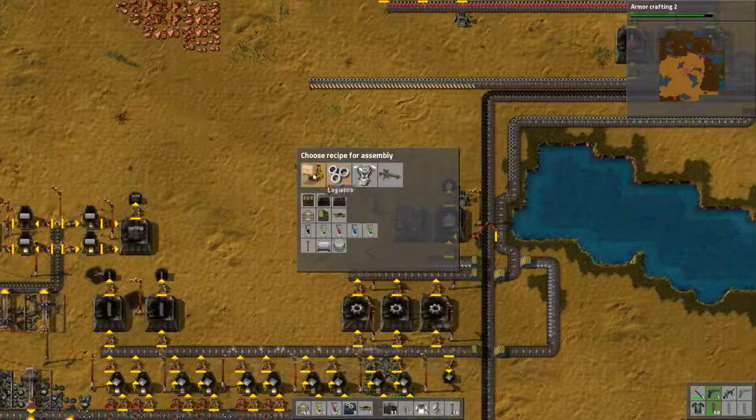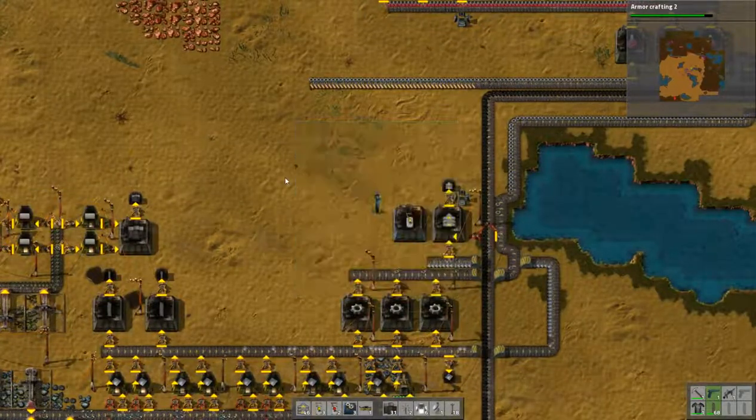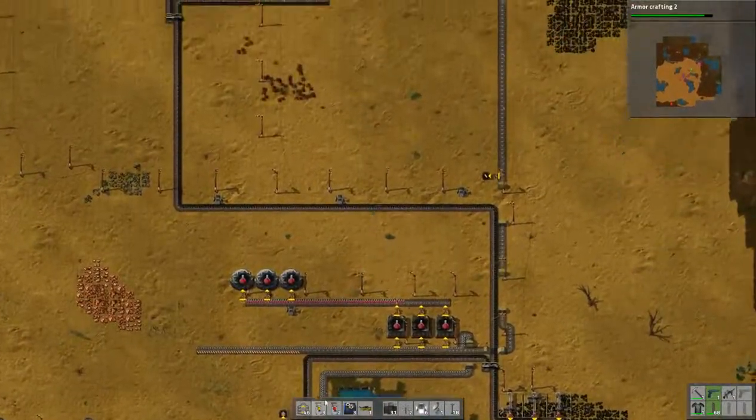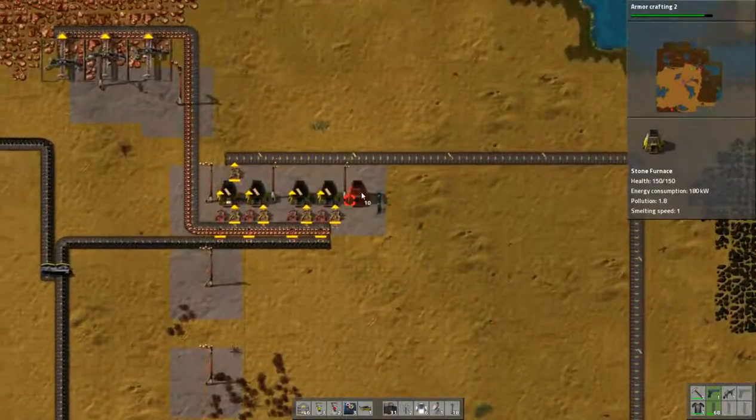Okay, we are going to create inserters. But before that, let's increase our copper plate output.